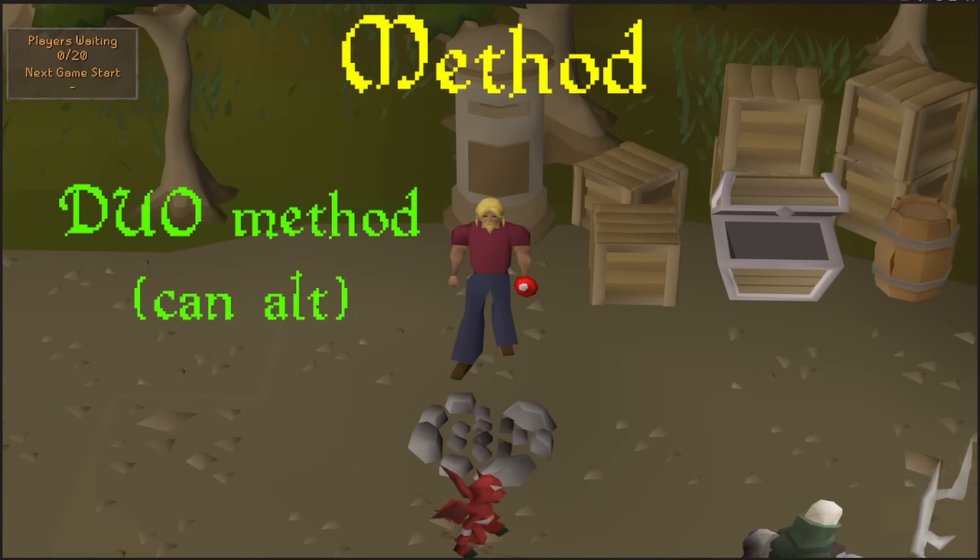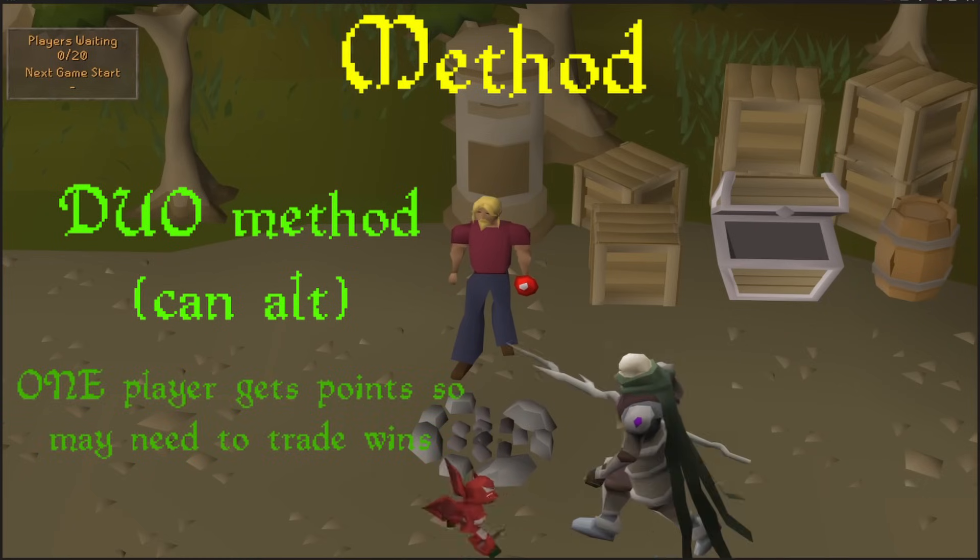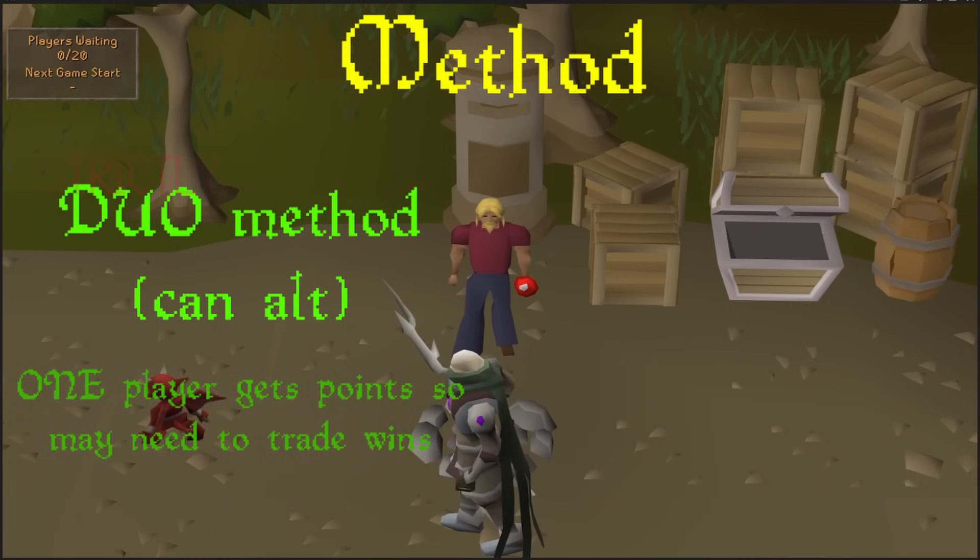You can use an alt account, but it's a bit more click-intense and you have to be worried about AFK logging, but it does work and you will get more points if you're not trading wins. I do have to mention it's strictly a duo method, so your other mate who wants to join in is going to have to either wait or find someone else, because if they do join you, you're going to lose a lot of efficiency.